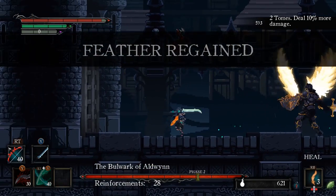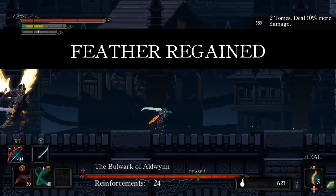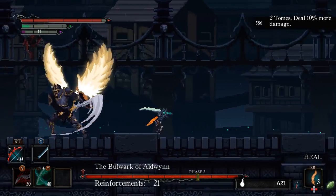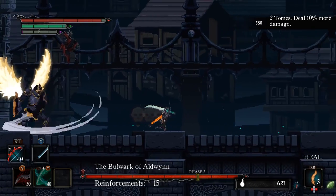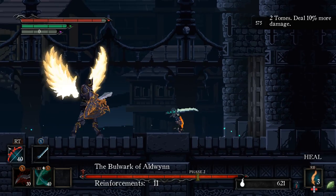The best time to attack this boss is when he does his triple swing attack. After the second swing, dodge behind him and follow up with an attack or two. For this fight, you really want to keep a distance at all times unless you're attacking.